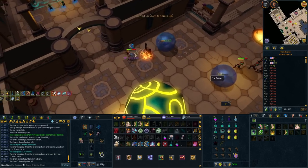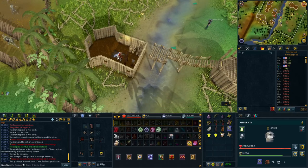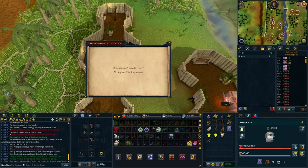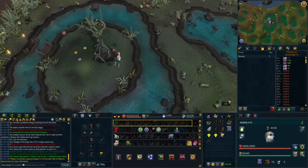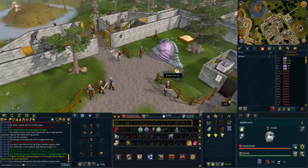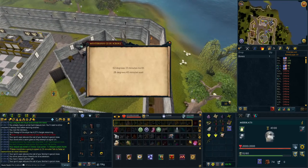Some of the loot chests were pretty simple and easy. I needed to get every single clue — easy, medium, hard, elite, and master. The first four I had in my bank, so I just had to go do four clues. The tough part was needing a master clue, so I ended up doing a bunch of elite clues. I got it pretty much on rate — only had to do like five or six elite clues — and we got the master clue out of the way.